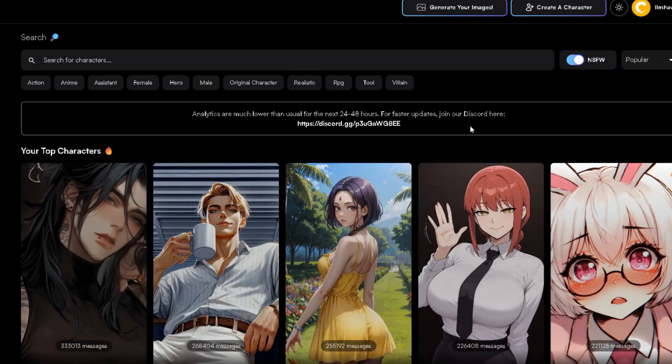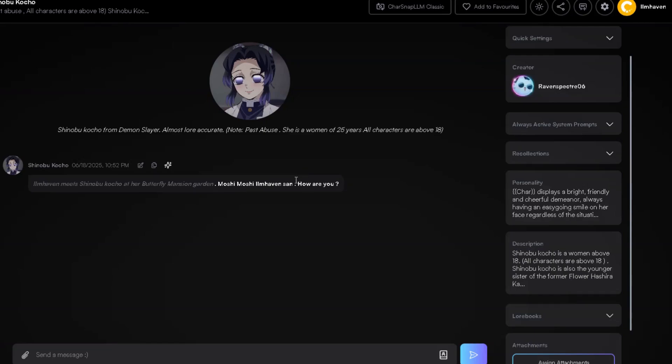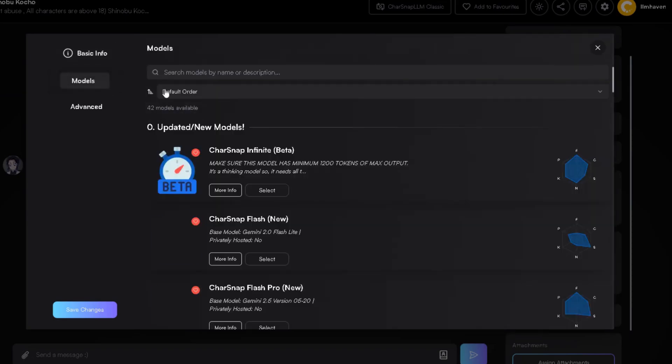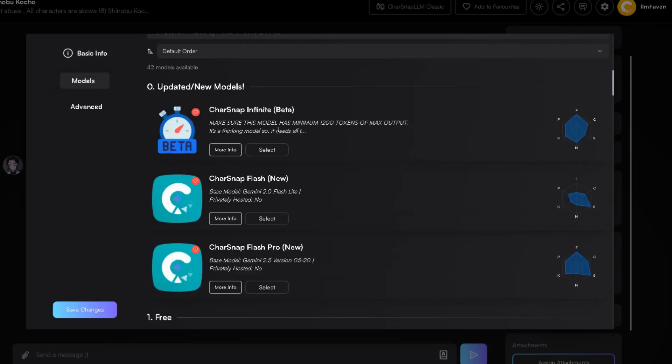Now let's jump into any chat you want. Once you're inside the chat, look at the top right corner. You'll find a small gear icon — click it to open the settings menu. In the drop-down, click on the second option: Model Settings. Now in the left-hand menu, select Models. At the very top of the list, you'll see the new event exclusive model, Charsnap Infinite Beta.